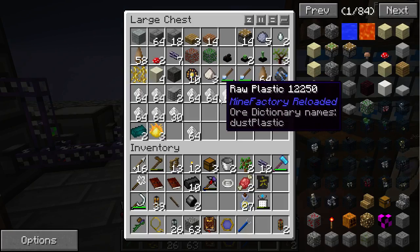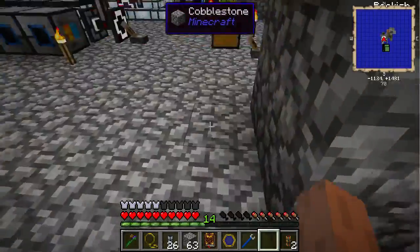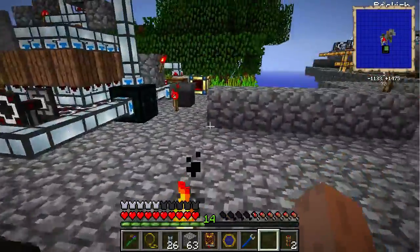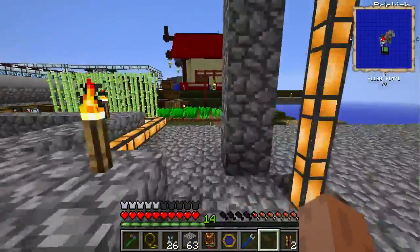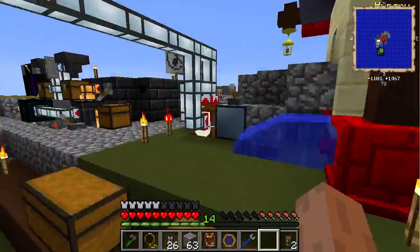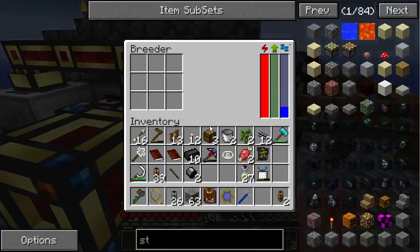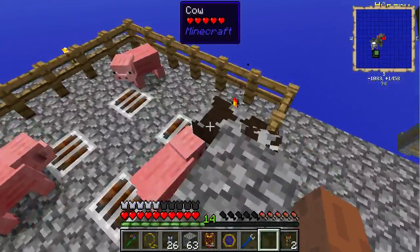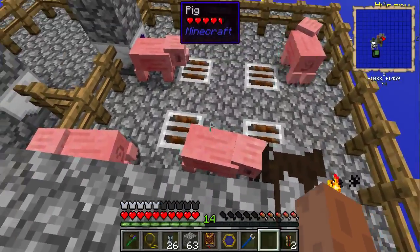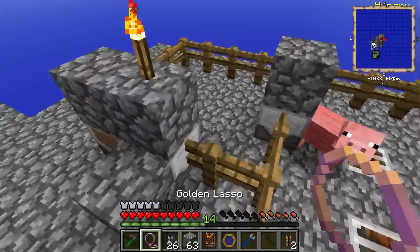We're generating a lot of raw plastic here. I've been trying the animal farm and the farm can't reproduce pigs it seems. We only have one cow — hearts show up over the cow but it doesn't make any babies. I don't know what's going on there. Can you kill pigs though?